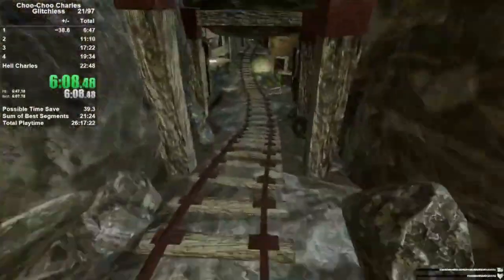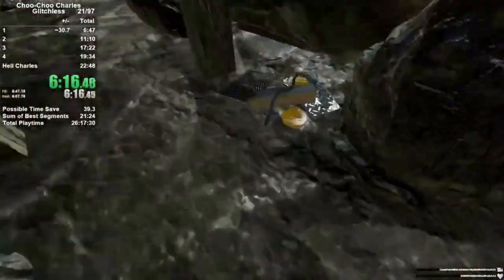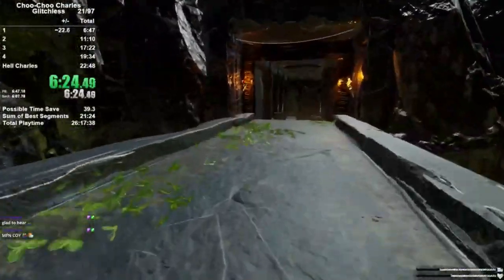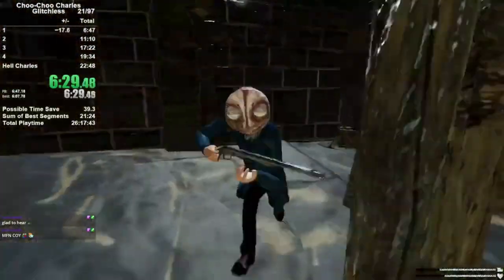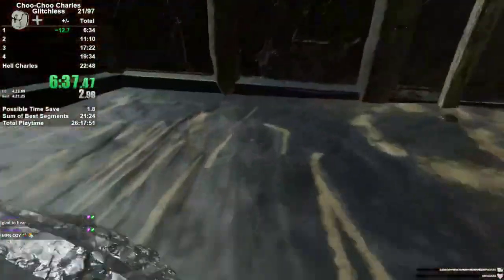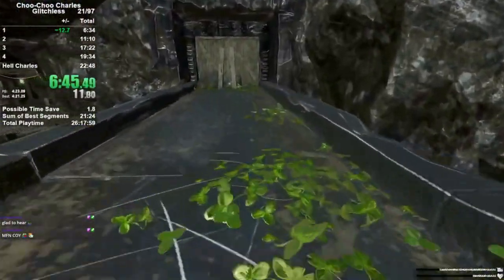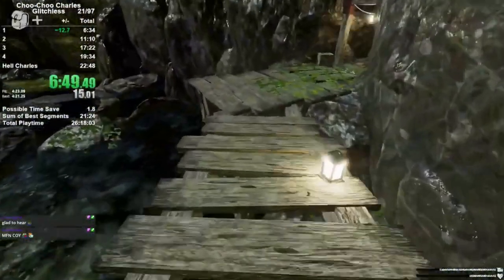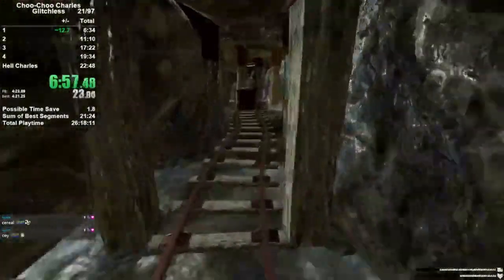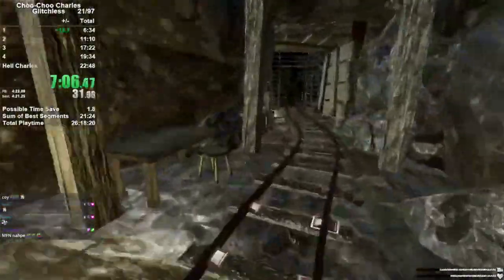We're going to drop down and grab all the scrap within visual range because it is just so crucial — not only does it upgrade our train, it will also keep our train alive as it is the way we heal in combat. There's the first of the Easter eggs. This guy is shooting us, but we do not want to lose this guy — him following me is actually a planned thing. We actually need to take some deaths. We will be doing several death warps over the course of this run, as when you die you respawn right at your train. We triggered a checkpoint, and now the game knows we have our first egg — completely nullifying that long walk.